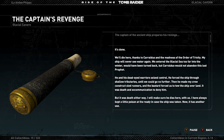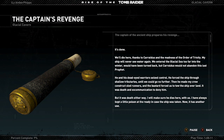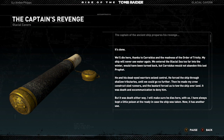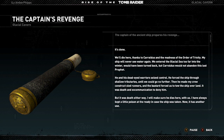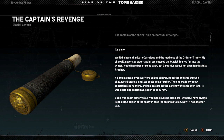Thanks to Coraldus and the madness of the Order of Trinity, my ship will never see water again. We entered the glacial sea too far into the winter. Would have been turned back, but Coraldus would not abandon this lost prophet. He and his dead-eyed warriors seized control and forced the ship through shallow tributaries until we could go no further. Then he made my crew construct sled runners, and the bastard forced us to tow the ship over land. It was death and excommunication to deny him — but it was death either way. I will make sure he dies here with us. I've always kept a little poison at the ready. Now it has another use.